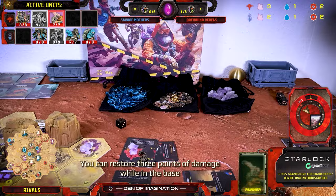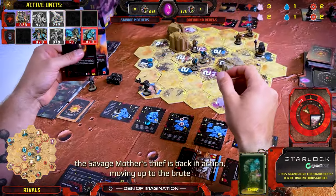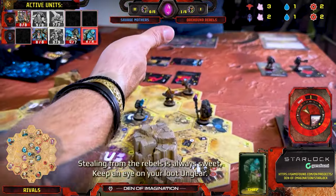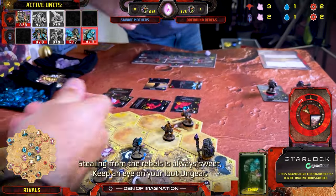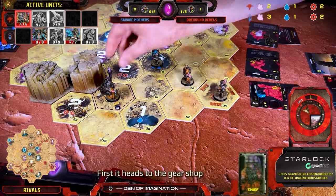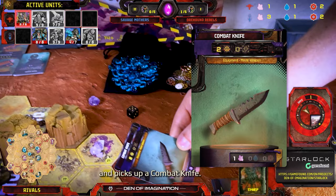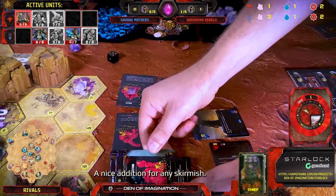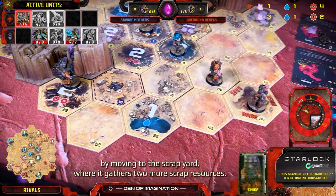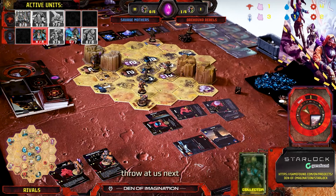The Savage Mothers' Thief is back in action, moving up to the Brute and swiping one of its precious crystals right from its backpack. Stealing from the Rebels is always sweet — keep an eye on your loot, Angir. The Rebels' Collector is making moves with purpose: it heads to the gear shop and picks up a combat knife, a nice addition for any skirmish. Then it wraps up the turn by moving to the scrapyard, where it gathers two more scrap resources. We're building up resources and gearing up for whatever the Savage Mothers throw at us next.